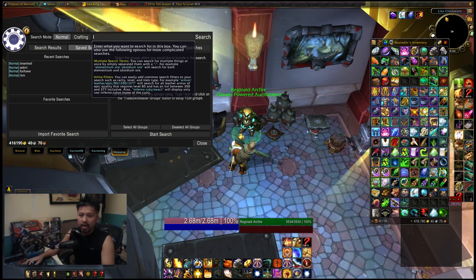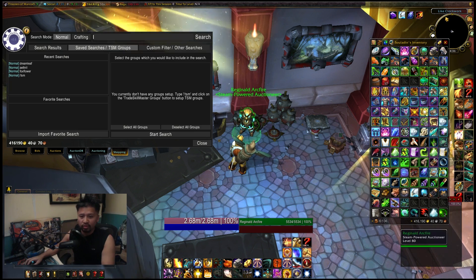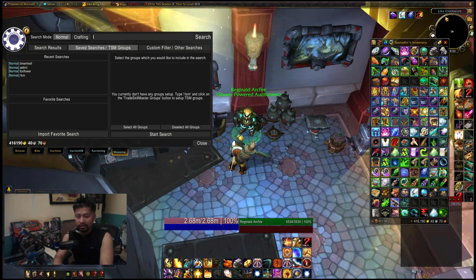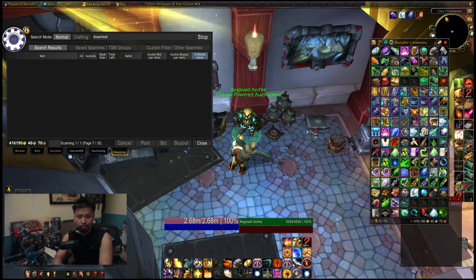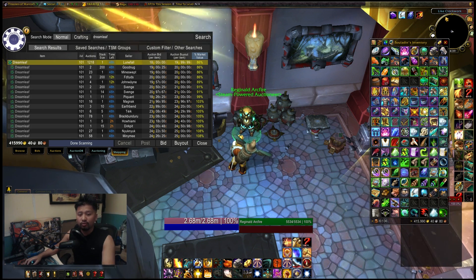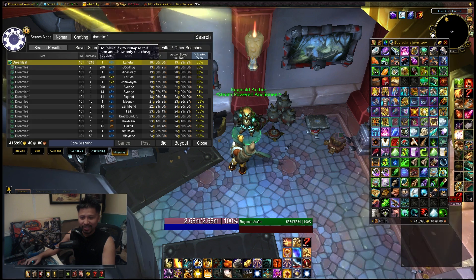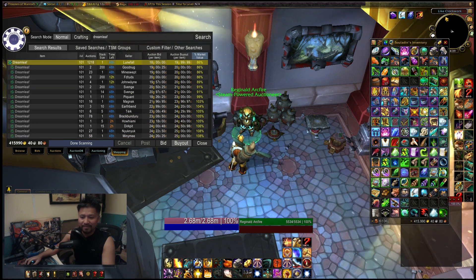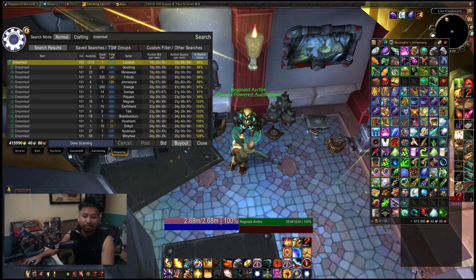Once you have those things installed, go to your auctioneer. I'm going to them right over here, and we'll search for whatever it is that we want. In this case, I'll look for Dreamleaf and let it do a search. Here we are with 1200 auctions of Dreamleaf selling at stacks of one. So screw this guy, but we're going to go ahead and buy out some of this stuff anyway.